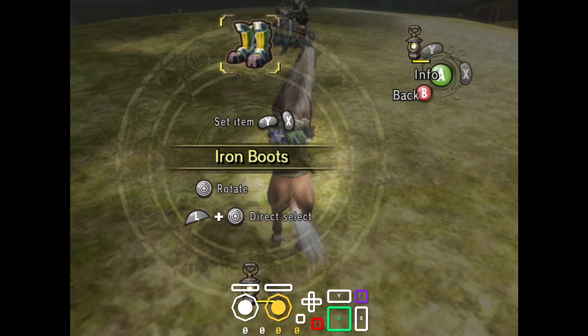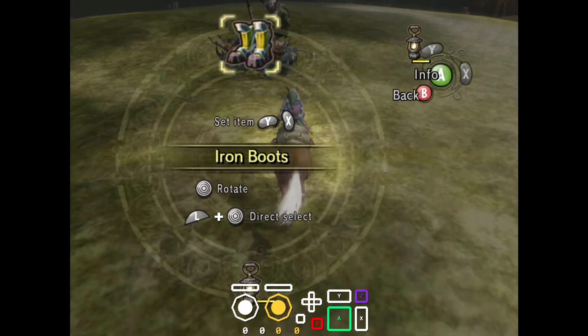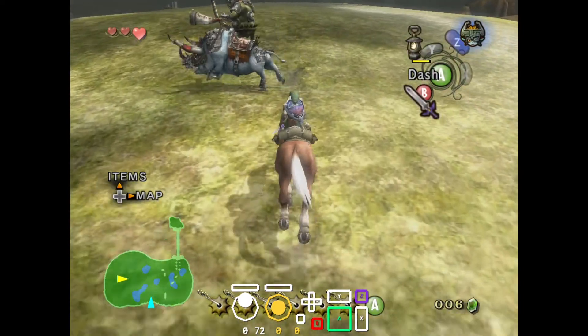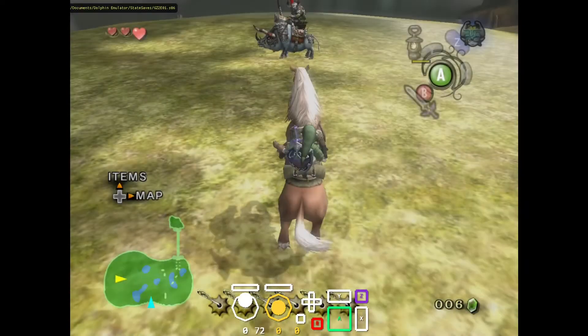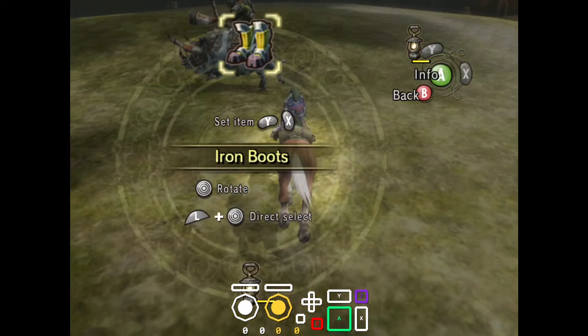Hopefully I got the good RNG on this save state. A common mistake is to dash as soon as possible — you don't want to do that. You want to mash B to draw out your sword, because you need that for the fight obviously. And then as soon as you see the boar move, that's when you want to dash with Epona. Right there I saw the boar dash, so that's when I dash as well. And then I kind of want to curve myself sort of up left — that's the goal.